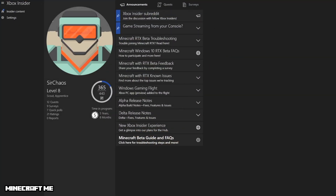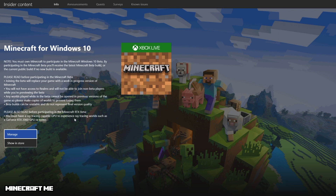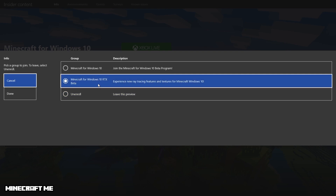So if you're all set up and have been accepted as a member of the Insider Club, you'll go over to the left to your Insider Content. Once you have that set up, you'll notice — I've already joined the Windows beta version. You'll click on that and there'll be an enroll button. You can see you'll have the normal Minecraft beta program on Windows 10 and now the Minecraft Windows 10 RTX beta. Once you've done that and Minecraft is installed, give it a few minutes and you're ready to go.